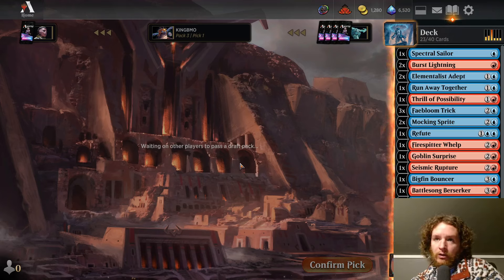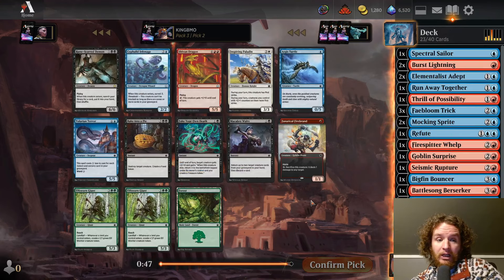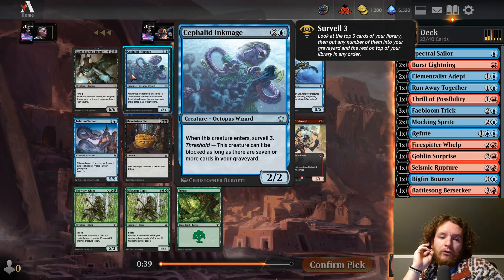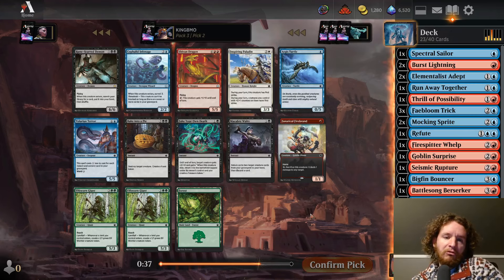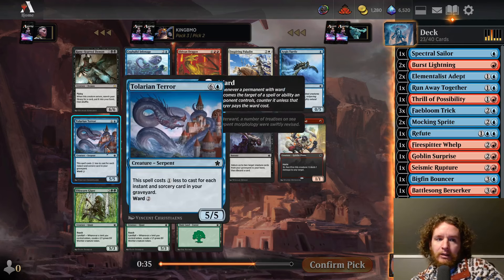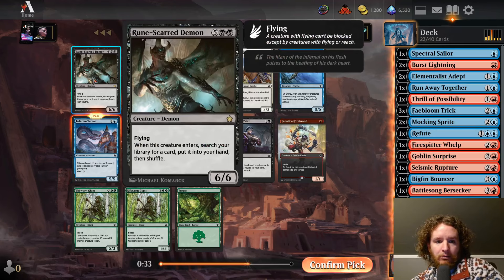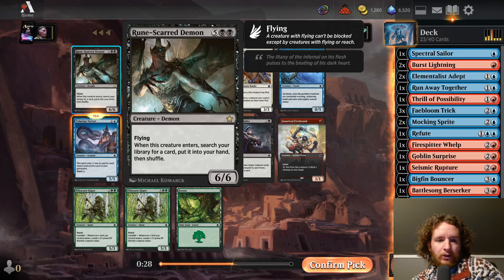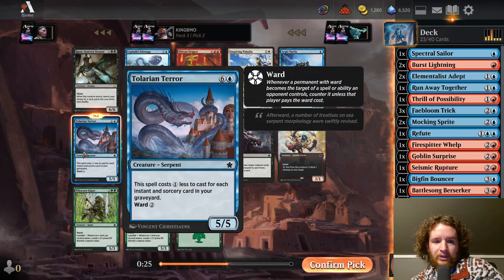Let's hope we get the red-blue signpost uncommon. Could use a Think Twice or two, maybe another removal spell. Pick 2 — Celestial Ink Mage, three mana 2/2, when it enters Surveil 3, and if you have Threshold it's unblockable. We're going to take the Talarian Terror here. We also have a big black rare — seven mana, 6/6 flying, when it enters search your library for a card, put it in your hand. But yeah, we'll take Talarian Terror. Now we have two Talarian Terrors.